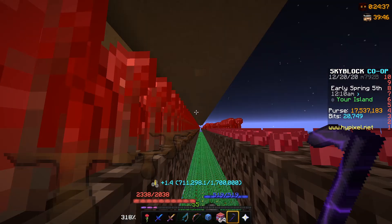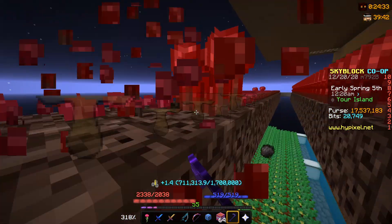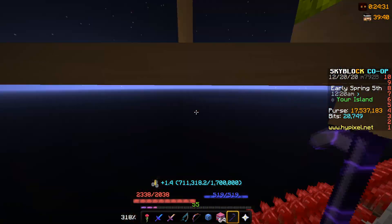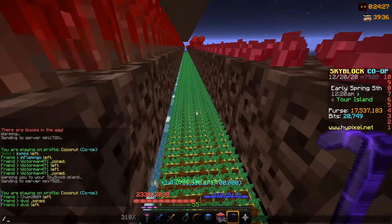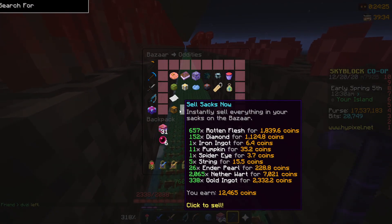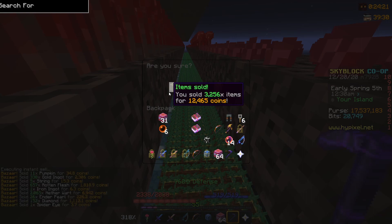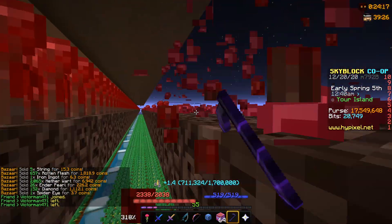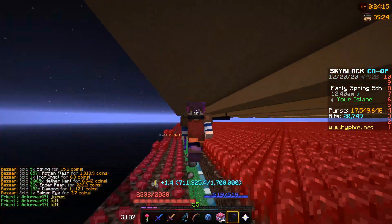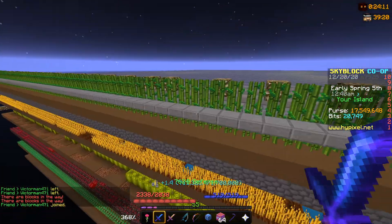If you're level 50 farming, which most people probably aren't if they're watching this video, and you have a max elephant pet, you can make like 10 million an hour from just farming straight nether wart. Like, I was farming for a minute or less and made like 7,000 coins — actually not even a minute, like in 30 seconds. So farming nether wart and sugarcane are the best money-making farms to do.